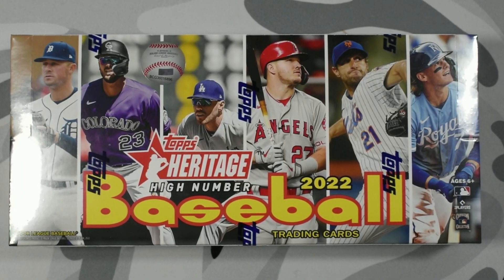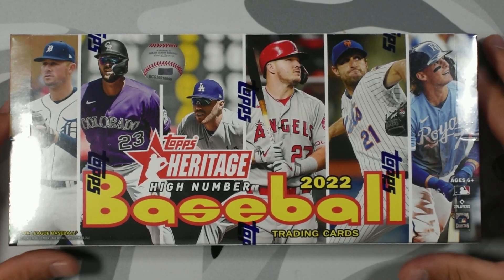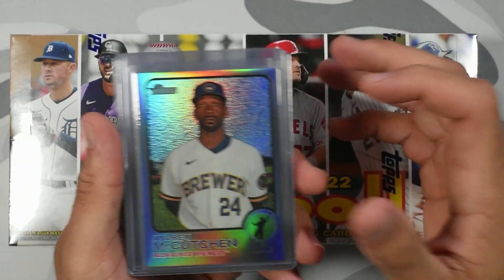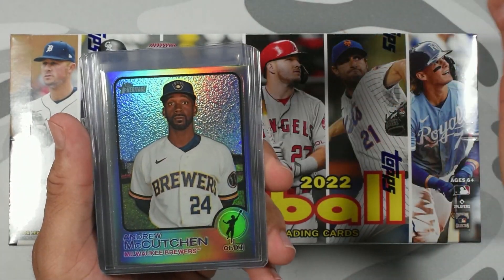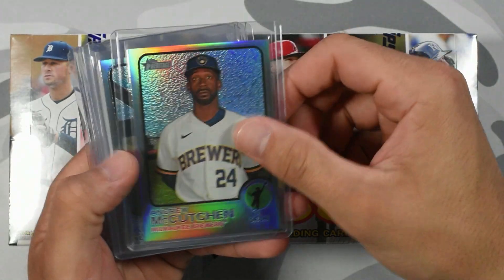Welcome back to part three, the third box of this 12-box case opening. We haven't really got an autograph yet — we got two relics, two chromes, and one image variation. I'll show you guys the hits from the first two boxes. I want either a Julio or Bobby card — I need it to pick up.